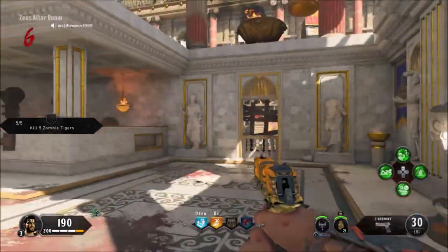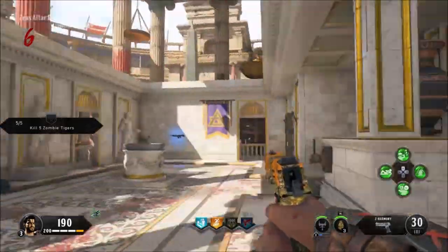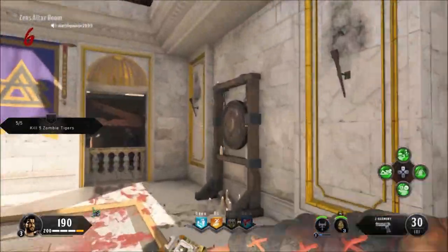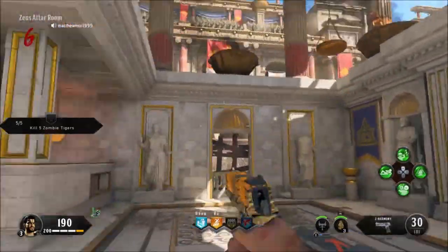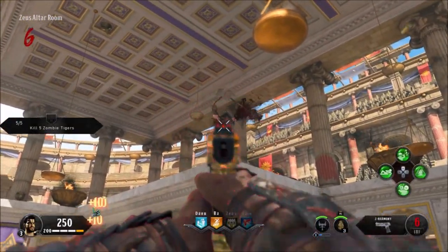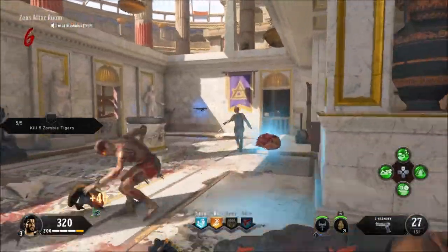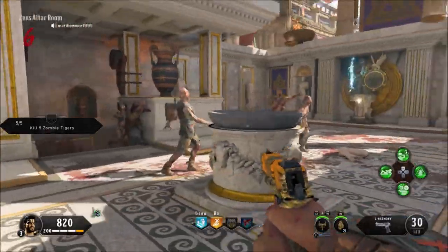So we're at Zeus' tower. We're going to the gong. A contender calls the champions of Zeus. The champion of Zeus is slain — killed him straight away. That was easy.